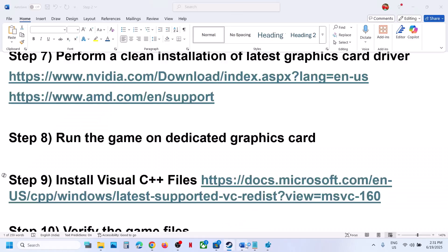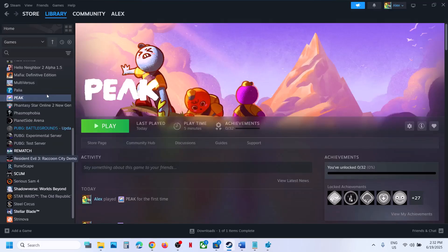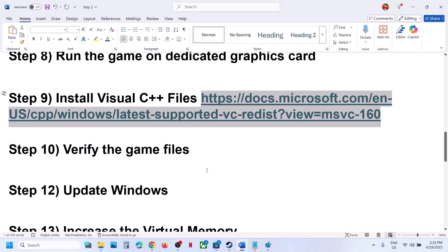If still not working, the next step is to verify the game files. Right-click on the game, select Properties, go to the Installed Files tab, and click 'Verify integrity of game files.' Once verification is 100% complete, launch the game and check.